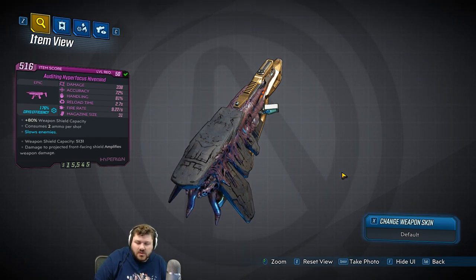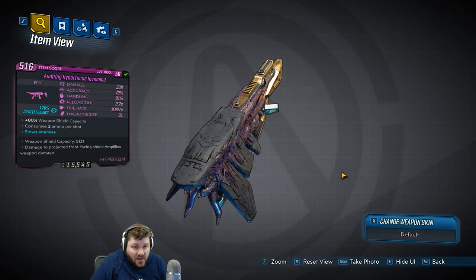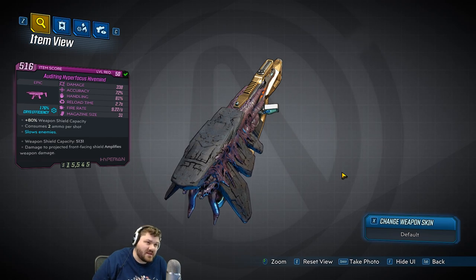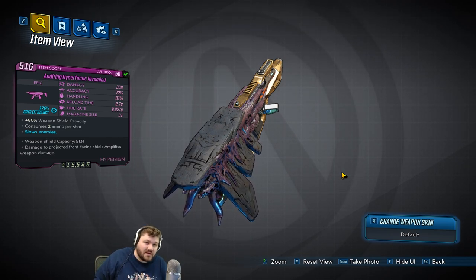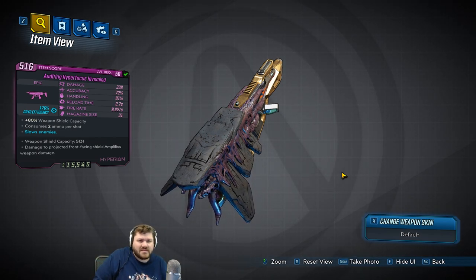I don't see much AOE damage when you hit things with them. If it is an AOE projectile like a lot of the balls are, they basically have to be stacked on top of each other. That's really the only thing special about this gun. It does make it use two ammo per shot, and it can come in all the elements.